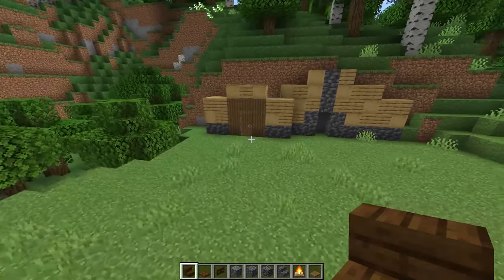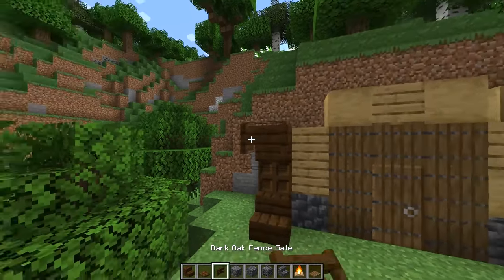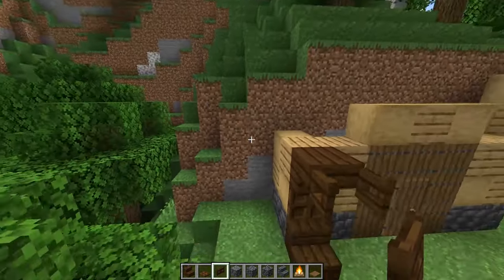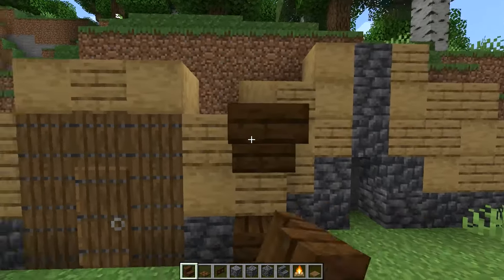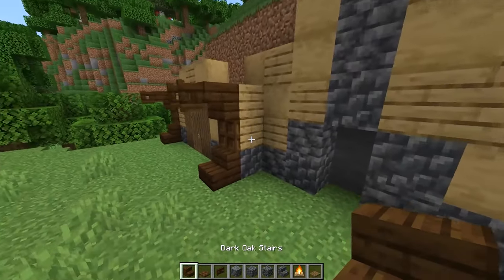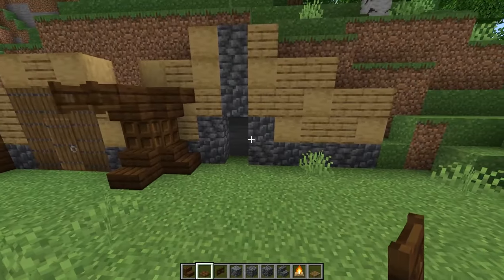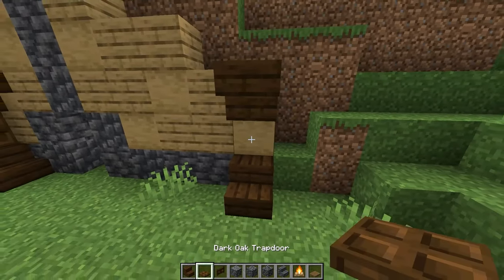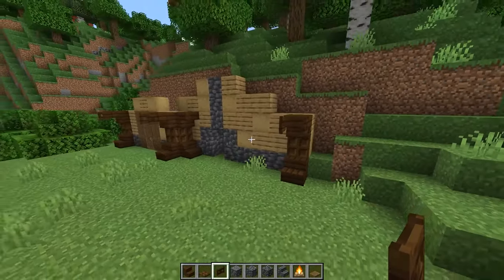We're going to build up some dark oak details. Start on the left side with a stair, a trapdoor, and then an upside down stair, then place an open fence gate on that stair. You don't need to do anything on the left side because that'll be covered up by ground later. On the right side of this front part do the exact same decoration. Then on the side here place a stair, trapdoor, and then a stair but no fence gate. On the far right side place a stair, trapdoor, and an upside down stair with the open fence gate again. You don't need to do anything on the side because that'll be covered up by ground.